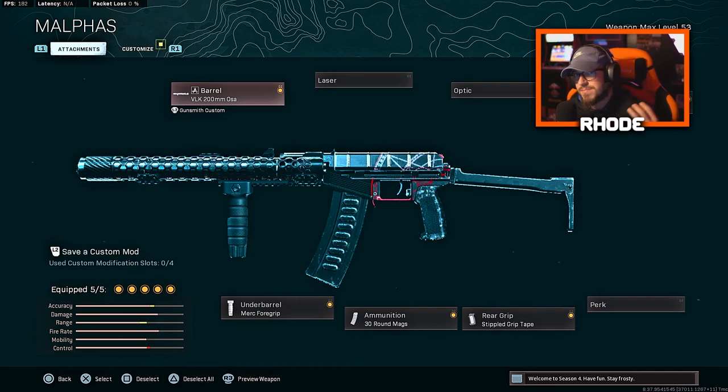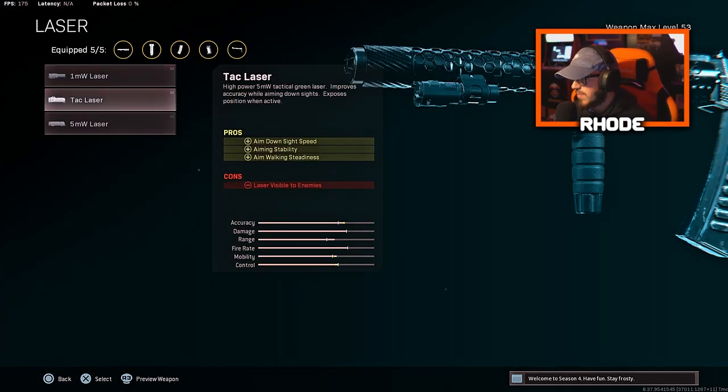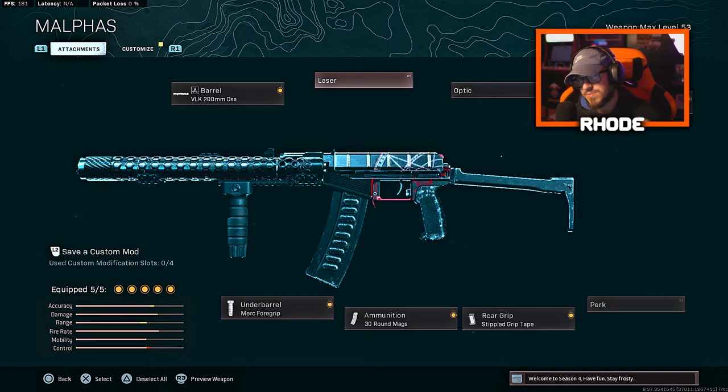I'm using this as an SMG, which I believe is the best way to go for this weapon. For the barrel, run the VLK 200 millimeter OSA. For the stock, run the Stovol 6P30. For the rear grip, stipple grip tape. 30 round mags for the ammunition, and merc foregrip for the underbarrel. If you wanted to swap the rear grip, you could run the tac laser on this weapon as well, which adds ADS speed just like stipple grip tape — that's up to you.